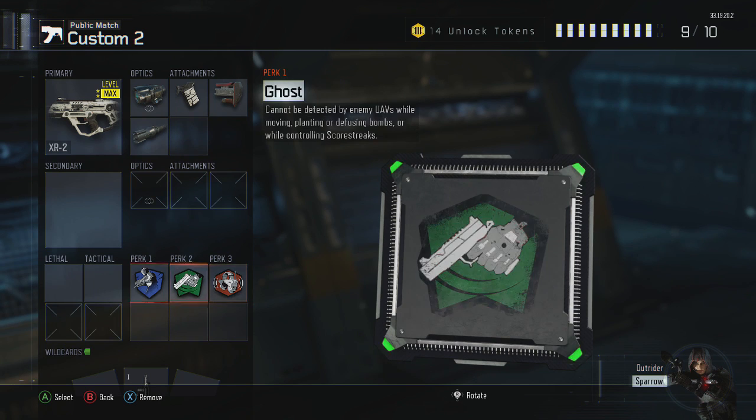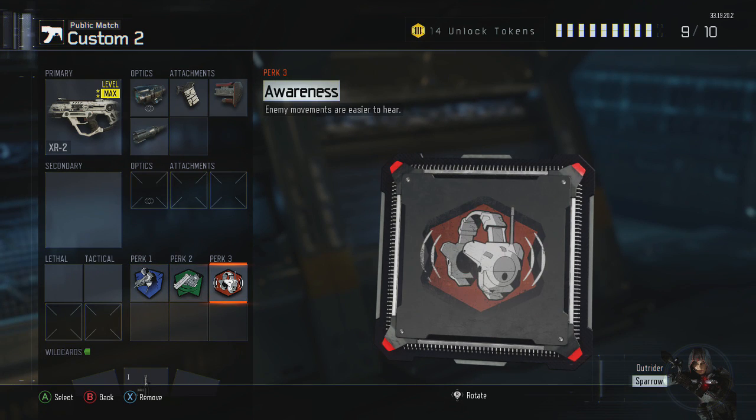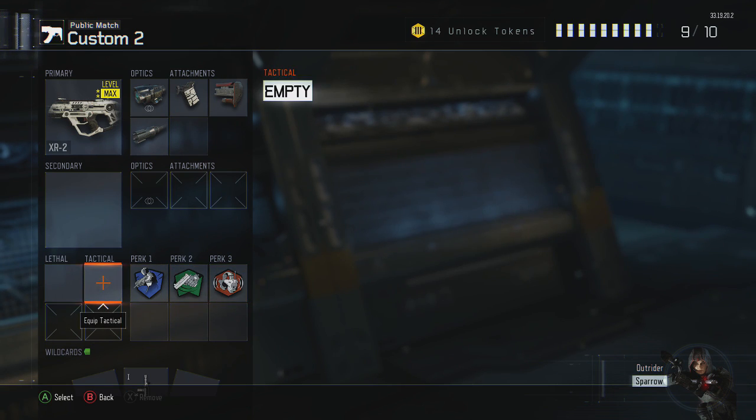My perks are going to stay the same: Ghost, Fast Hands, and Awareness — unless I see a need to change something, and I'll let you guys know if I do. Now, this gun is not very good in close quarters when you get into those small spaces.